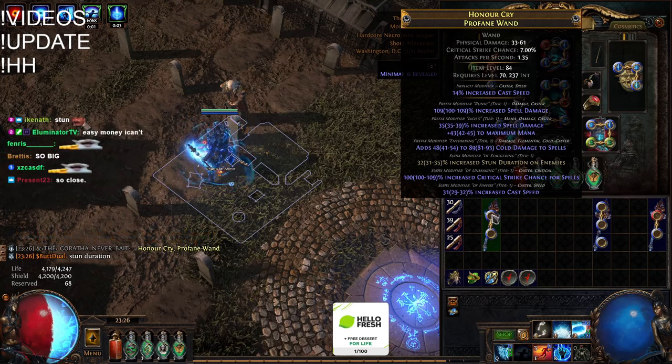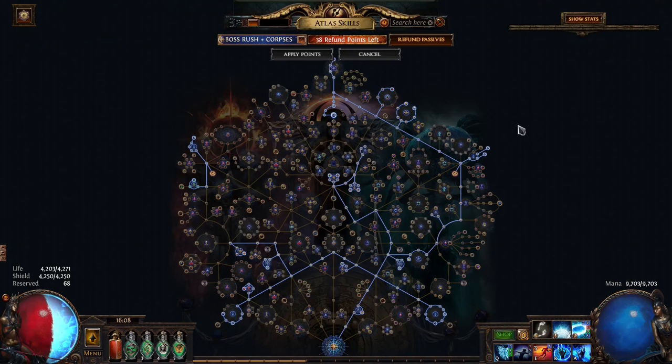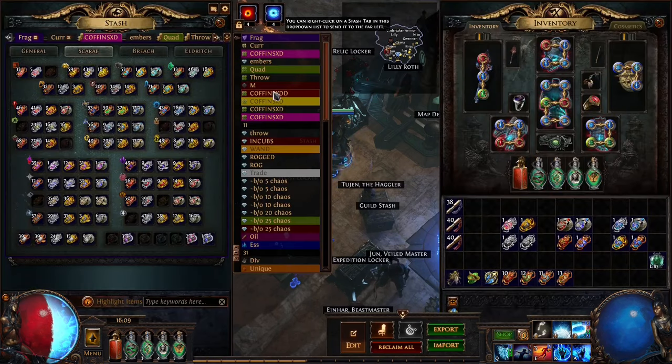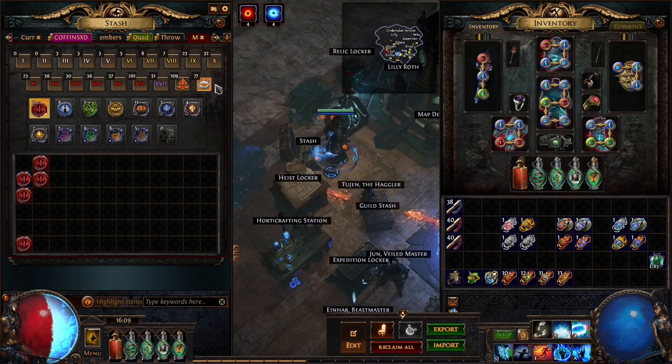This build has been really strong in everything I've done with it. For atlas strategies, I've been running a destructive playoffs tree. The idea with this atlas is getting as many conqueror maps as possible, and it's worked really well. I have 50 T17s, 260 T16s, and 77 guardian maps - I had about 150 yesterday but was spamming them all day. Legion was a little annoying; I think it'd be better with Aisling. My least favorite was legion - I'd prefer something like Breach or Abyss for this character.